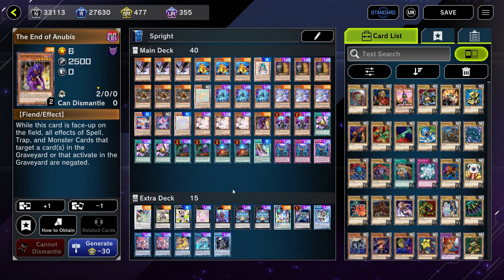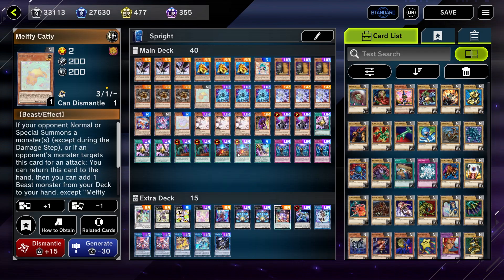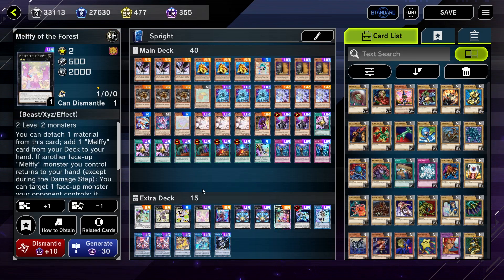So yeah, we're just taking this in more of a pure direction than the Melfi Sprite build was. The stuff like Melfi Walli is a pretty good card but wasn't really fully needed. And even the extra deck, all you need is Melfi of the Forest, which we do have a copy of in order to search the Caddy. Beyond that, we're just going for a more minimalistic Melfi approach here.